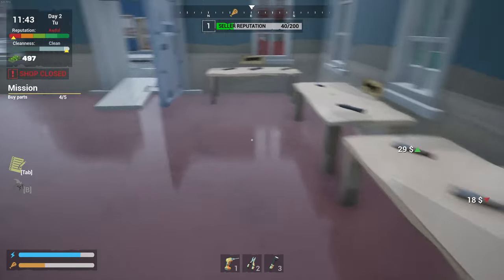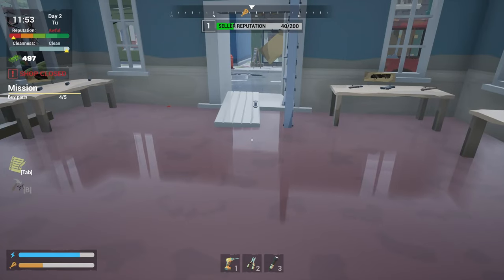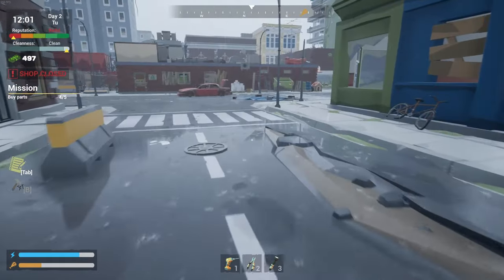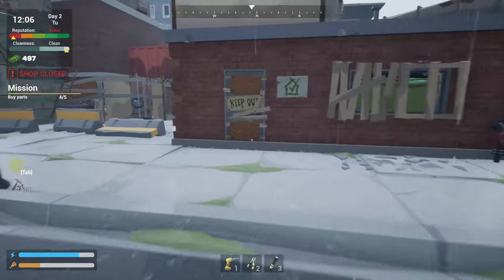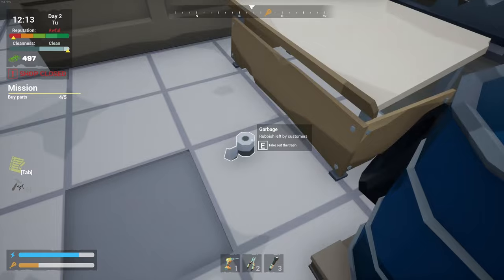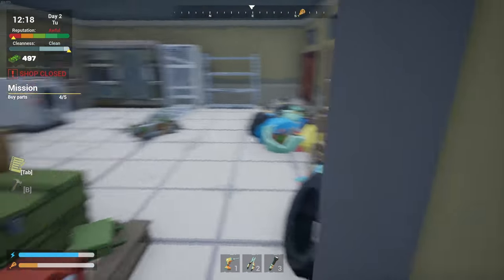We bought a clip, right? I think — can we look at our inventory? I wish we could look at our inventory here and make sure we have everything bought. That would be helpful. I mean, we're close, it's not like we're a long ways away. Oh, we already got blood. Somebody came in. Let's get this thing assembled.